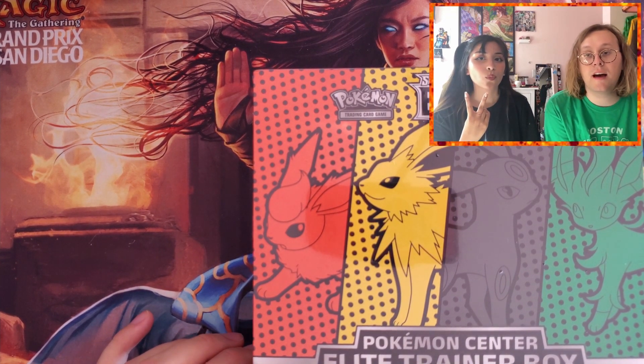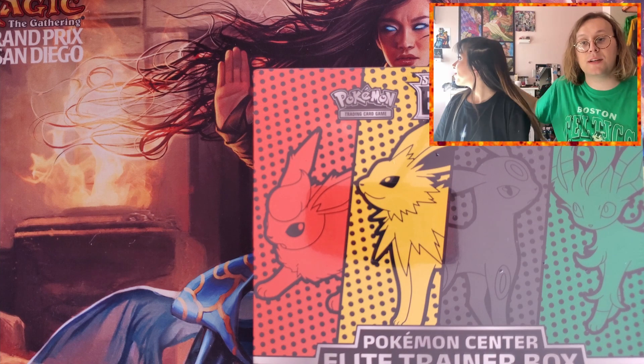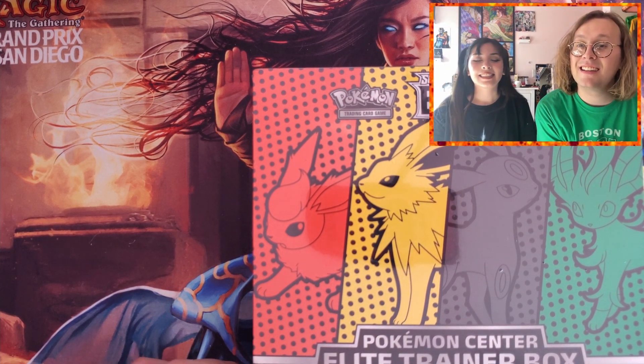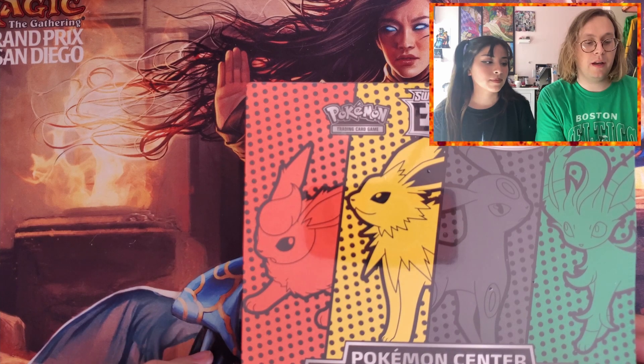Normal ETBs have eight packs; Pokemon Center ones have ten. Also I apologize, there's a pack of dogs outside right now. We live in the Ghana Sahara Desert now, so we're gonna be opening this up today.